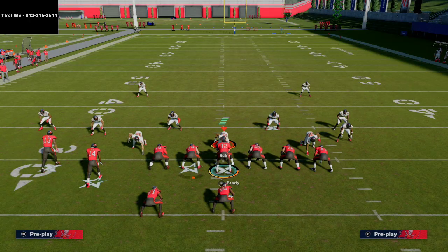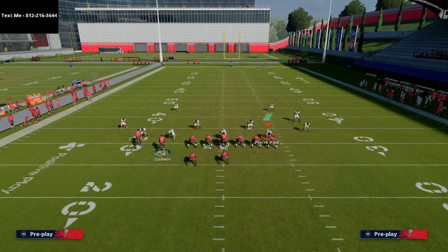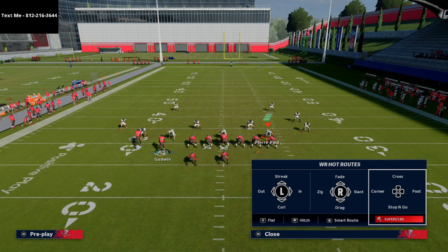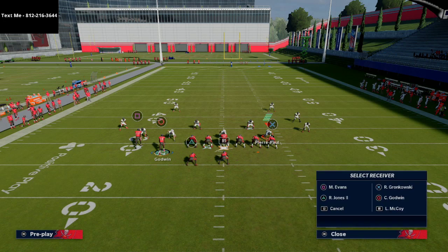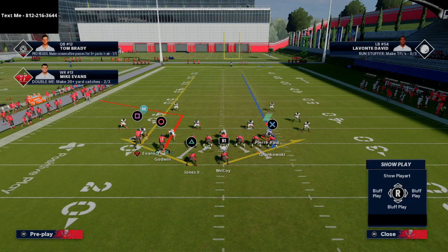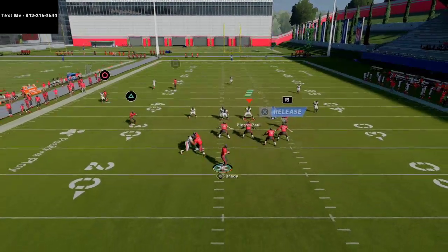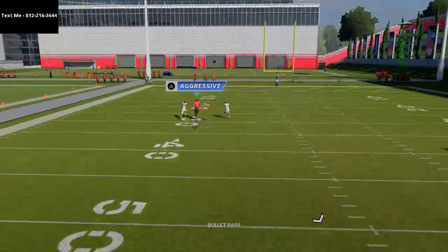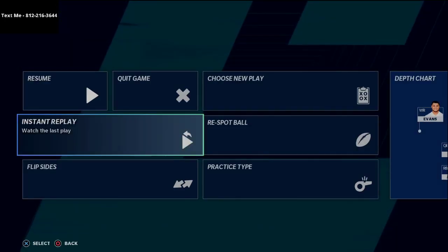There's just a lot of things you can do from this, especially when you add Hot Route Master. For example, a lot of people are going to run Cover 3 on you. What you can do is put Mike Evans on a streak, Godwin on a corner route, the back on a ghost route — something as simple as this little route combo on the left side should be able to beat Cover 3. You'll see the seam route up to Mike Evans — part of that is because I'm on the short side of the field, so moving to the other hash should change the read.